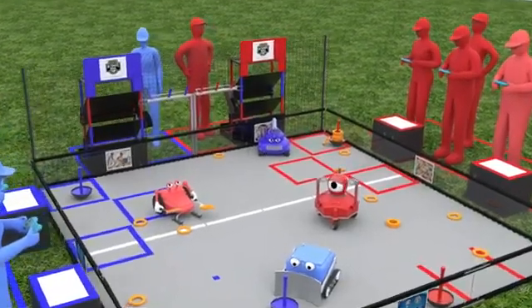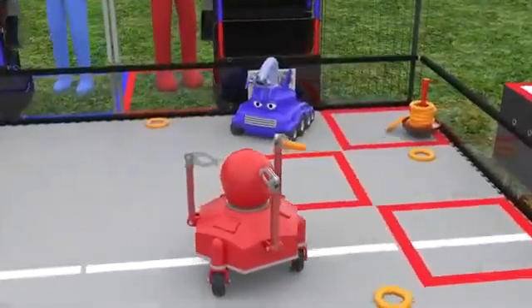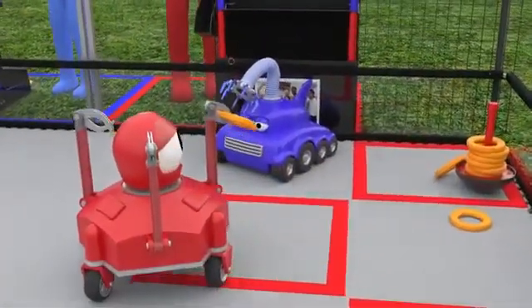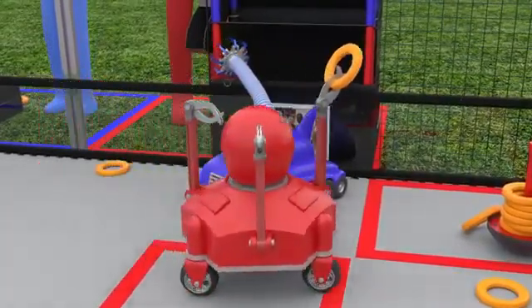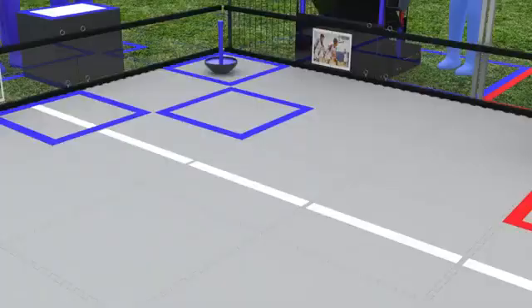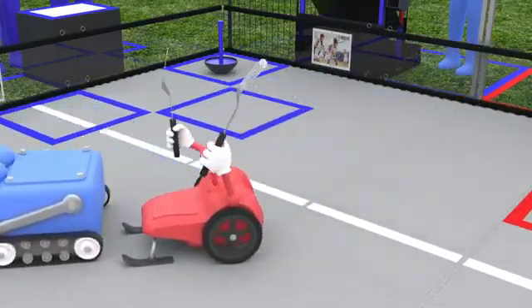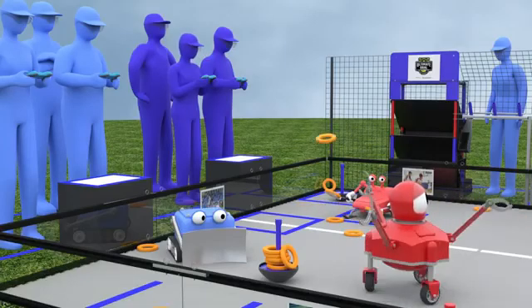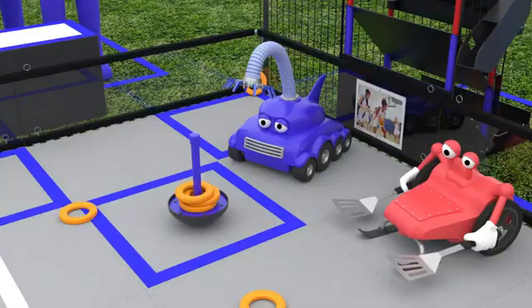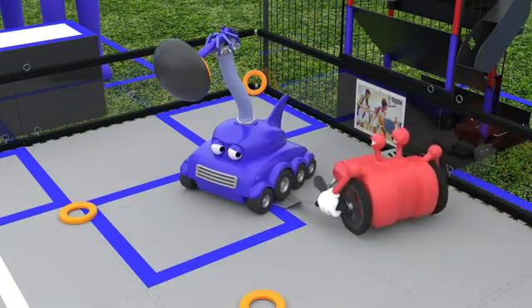There are many ways to score in Ultimate Goal, but there are also rules that if not followed, will deduct points from your alliance. For example, a robot may not block another for an extended period. A robot may not possess more than three rings at a time. A robot may not launch rings over the side or front perimeter walls. A robot may not intentionally tip another robot at any time.